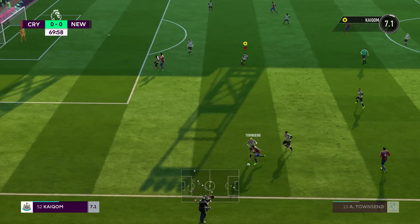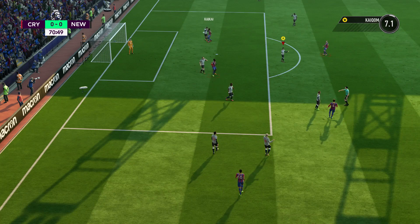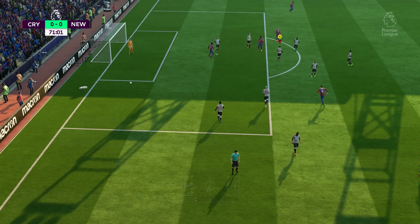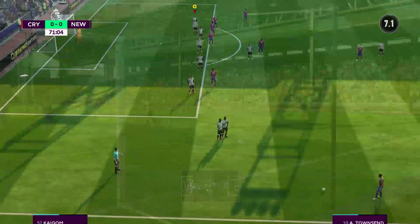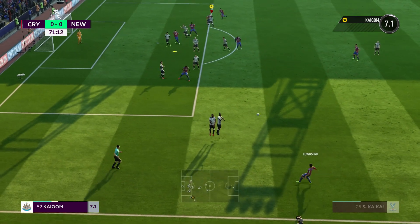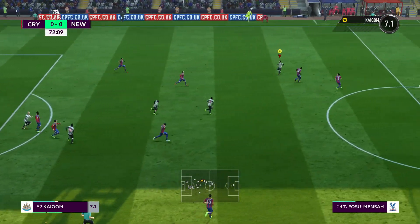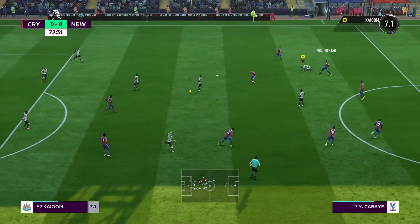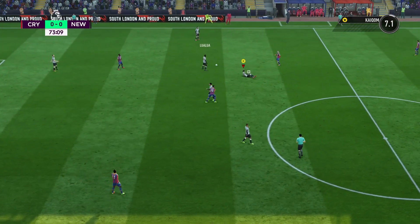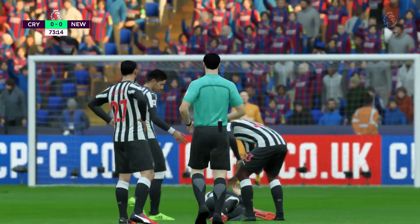Into the final 20 minutes now, it is still 0-0 here at Selhurst Park. Crystal Palace get the cross in, but a free kick has been given by the referee — must have gone through him after that cross came in. Free kick to Crystal Palace. Andros Townsend takes it, he crosses and it bounces to — I think that was Clark — who cleared it away. But Kaya stayed down there, that's not looking good. The referee has stopped play, Kaya stayed down and he's holding his knee.